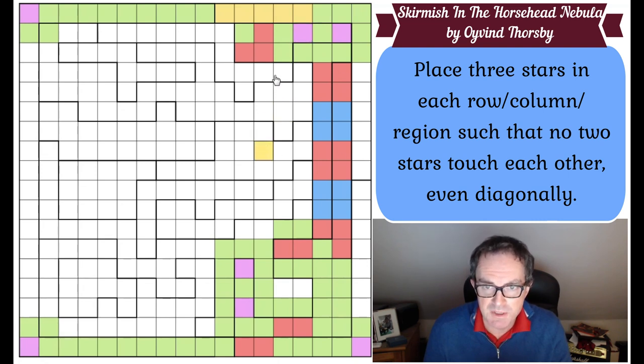Therefore its other one must be a star - that gets rid of some of the stuff at the top. Now I've only got three cells left to contain two stars in row one, so both of those must be stars. Which is lovely - because that means they aren't stars. That means there's definitely a star in this domino, so we do our domino trick and rule a star out of these cells. Now this shape is even more restricted.